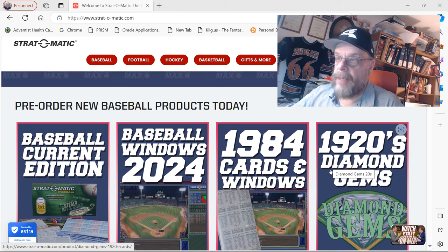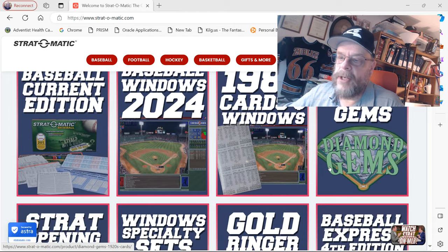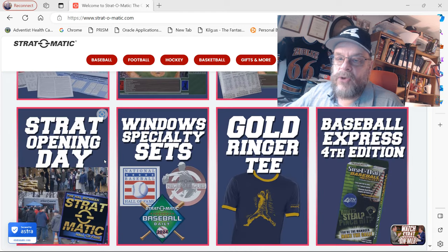1920s Diamond Gems are available this year. If you collect the Diamond Gems, the 1920s Diamond Gems is out there. I have only got one Diamond Gems, and that was a Negro League Diamond Gems. The reason for that is I have nearly every season that Strat has ever made in some form or another — either the reissued or the original. So you could put together your own Diamond Gems season for the 70s, the 60s, whatever.